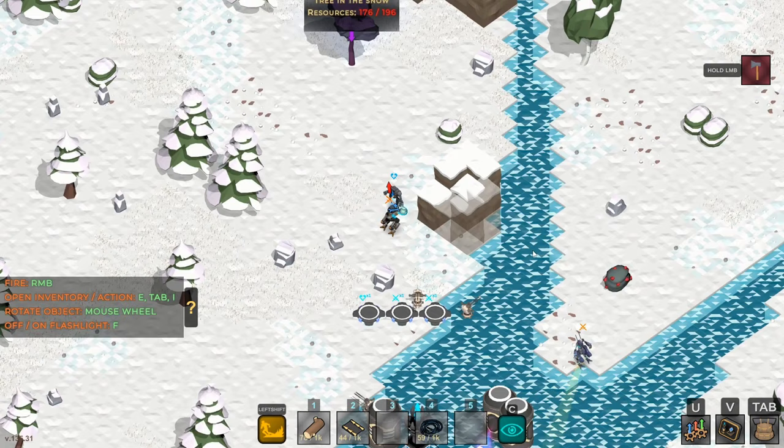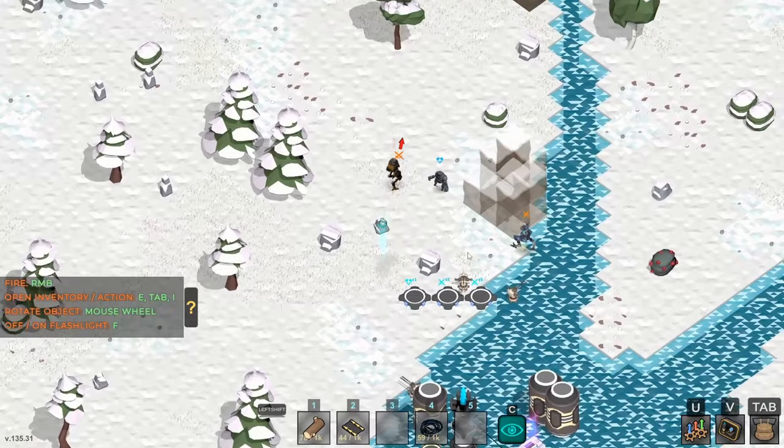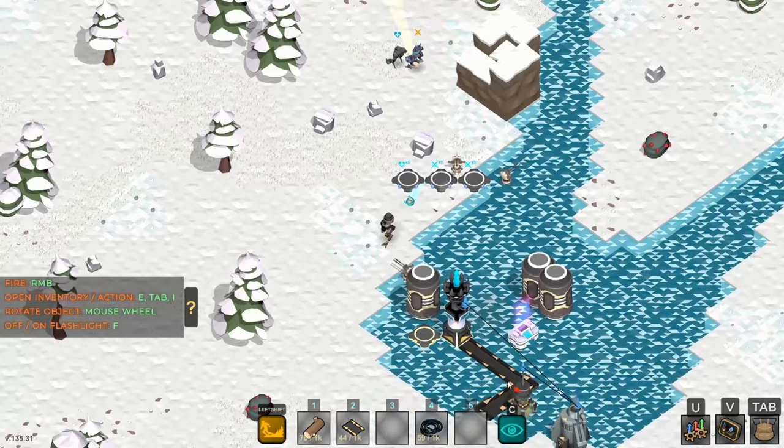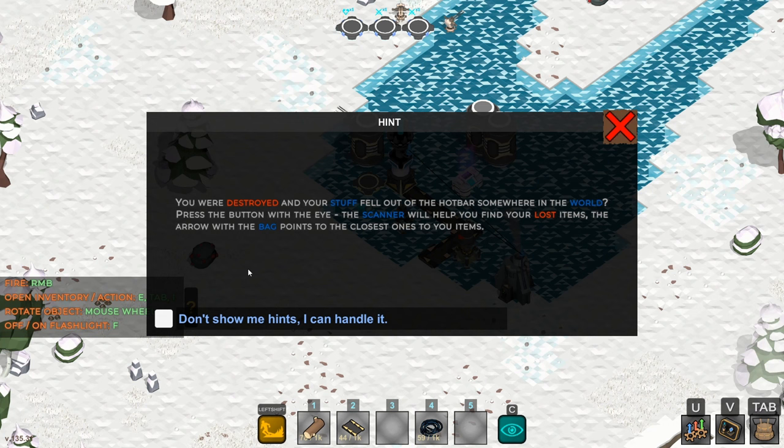Hey everybody, this is GliderCat and it's time to play. We are back in Total Factory, we've got some work to do. There's a red arrow showing up here — I guess it's showing me where there's an enemy or something. Let's head back down; we need to start working on the second objective. At the end of last episode we talked about needing a purifier.